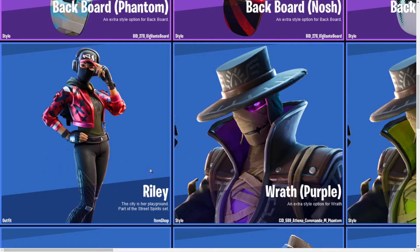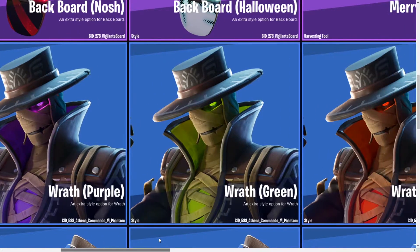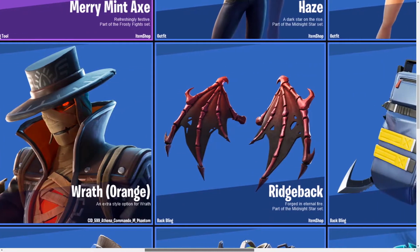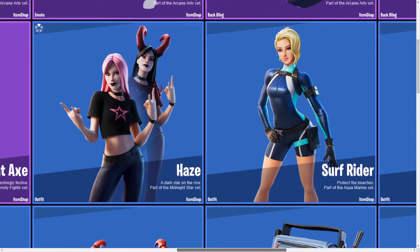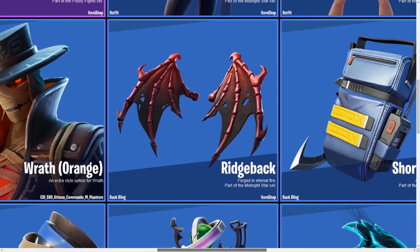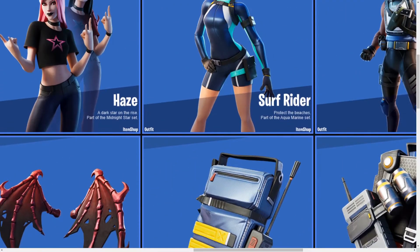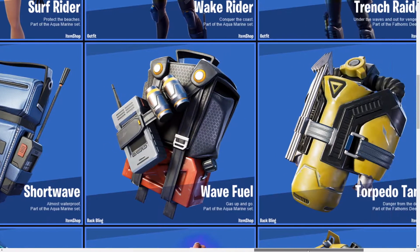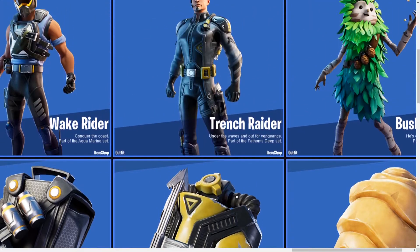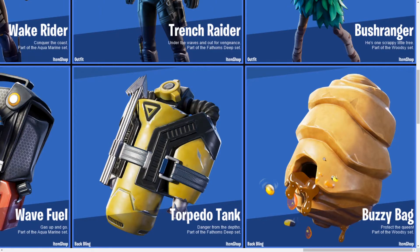Then we have the Riley skin — 'The City is Her Playground,' part of the Streets Spirit set. We have Wrath, which I think we've seen already, but it has different styles: purple, green, and red — I didn't know that before. The Ridge Back back bling is part of the Midnight Star set, so it goes with Haze. Then the Short Wave back bling goes with Surf Rider.